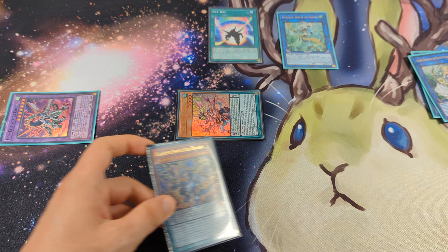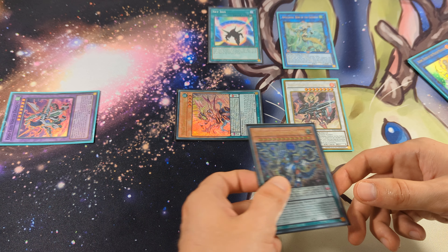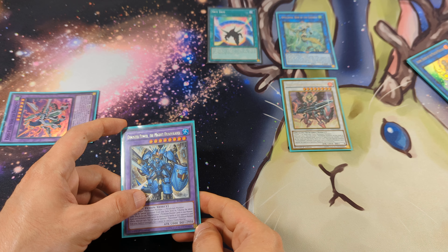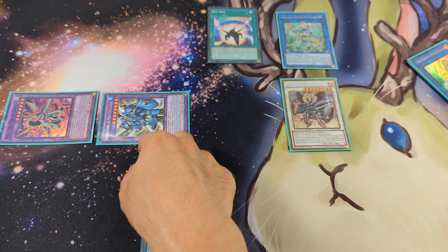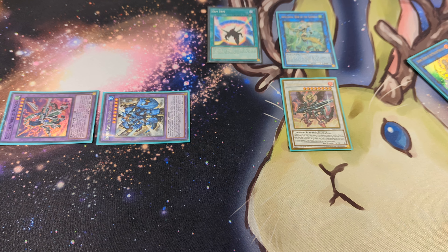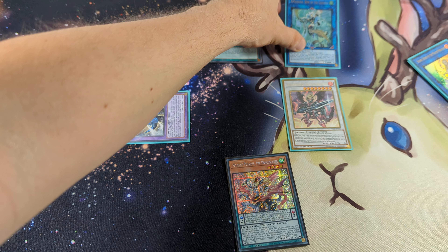We activate the Odise Revolution Dragon and with it special summon back the Ignister Prominence, then destroy this card. With Ignister Prominence, we special summon from the deck Dynamite Powerload, then tribute these two monsters to special summon from the extra deck Dynostar Power. This triggers the Dynamite Powerload.